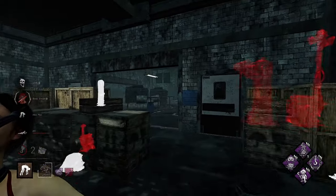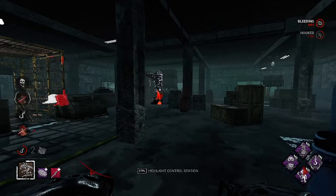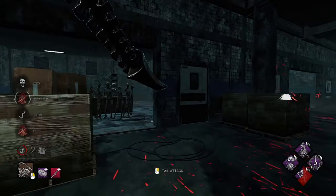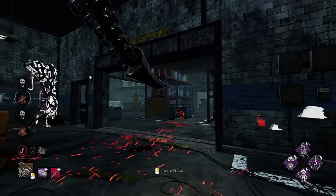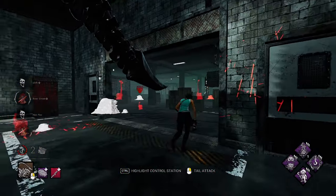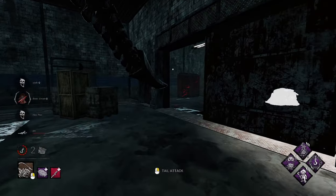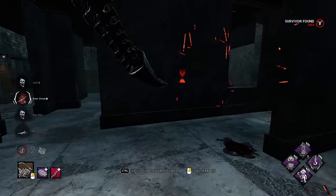Throw her on the hook — this might be a GG though. That one gen was almost done; they had multiple that were almost done. This could go in their favor. I'm going to kick this for some regression. She's dropping down. Where are you Lara? You're done — your game's over. She can try and crawl to the pallet.